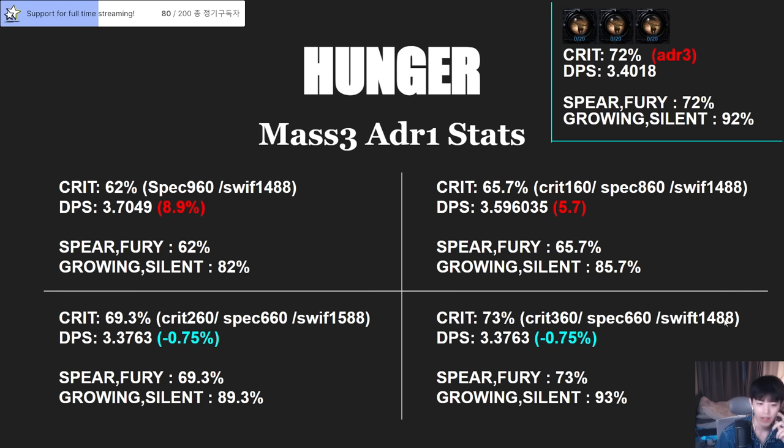If we move our earring to critical — the basic crit rate is around 50-60, so that's about 2%, meaning 360 crit — if you move your earring from 960 spec to 660 spec and 360 crit, our DPS is going to be 0.75% weaker than our standard, and critical about 1% better.